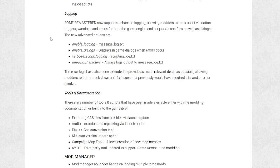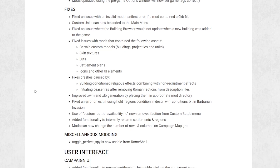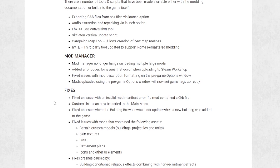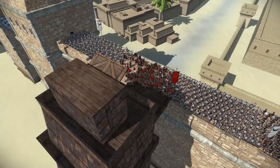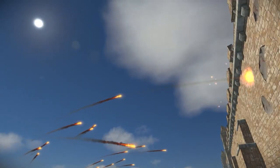Logging means modders can keep track of what issues their mods are experiencing and fix them a lot quicker rather than relying on trial and error. There are also plenty of fixes for the mod manager and new additions for what can be done with the campaign map. You can now play around with map meshes and add new rows and columns to the map, meaning modders can adjust and even expand the campaign map. Overall, modding capabilities have really been expanded, and the flexibility and ease of access have improved. Expect to see more mods like Imperium Surrectum or Total Conquest that overhaul the game even further.